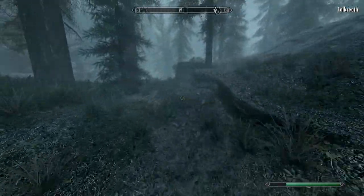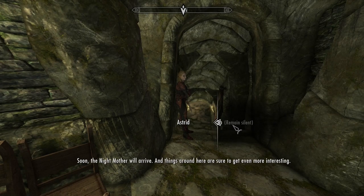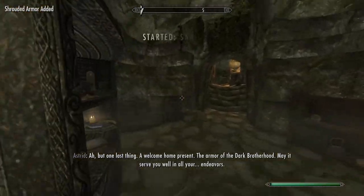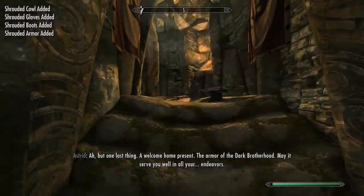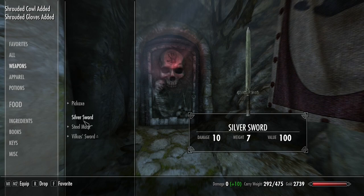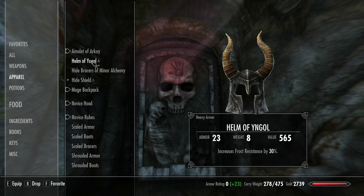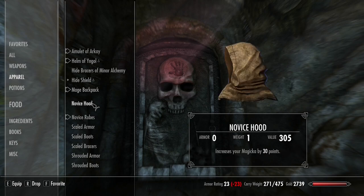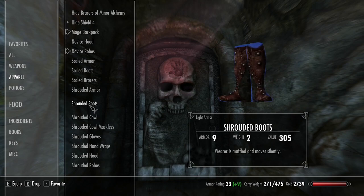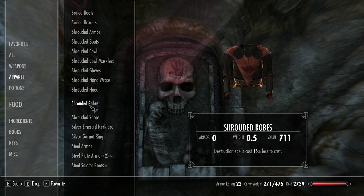Finally, head to Falkreath — one of the better cities, with easy access to a Shrine of Arkay right by the Hall of the Dead. Then go to the Dark Brotherhood Sanctuary to join them and get two sets of armor — one you can sell since some pieces are duplicated. This should be one of the best-in-slot light armor you can use early on. You should now have a fair amount of good weapons whether you're one-handed or two-handed. If you're a mage, the first enemy in the Molag Bal quest has apprentice robes. Archers can steal a bow from Aela's room or use a crossbow. Thanks for watching!